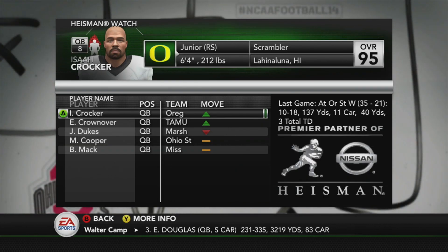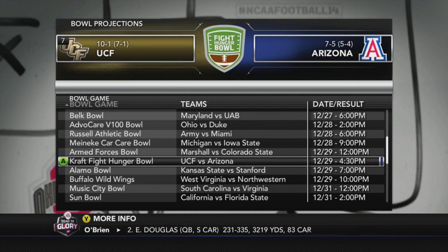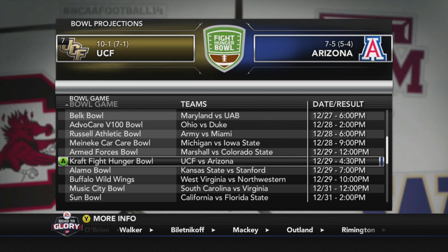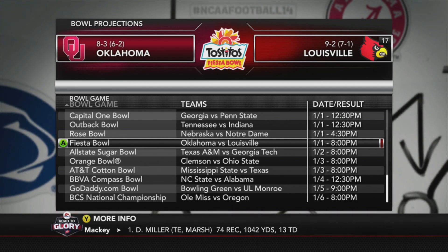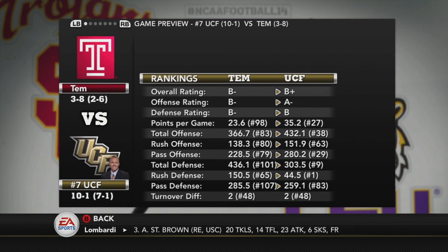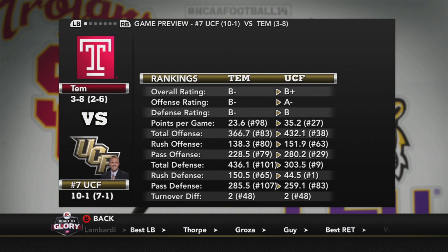How is this guy number one in the rankings? Literally Tyler had a better game than him last game, and Tyler had an off game too. Apparently they think we're going to the Kraft Fight Hunger Bowl now — number 17 in the country going to the Fight Hunger Bowl. And unranked Oklahoma is going to the Fiesta Bowl — an unranked team in the Fiesta Bowl, geez. Next week we finish up the year against Temple. We are now a top 10 team, number 7 in the country. Looking to maybe get into the top 5.